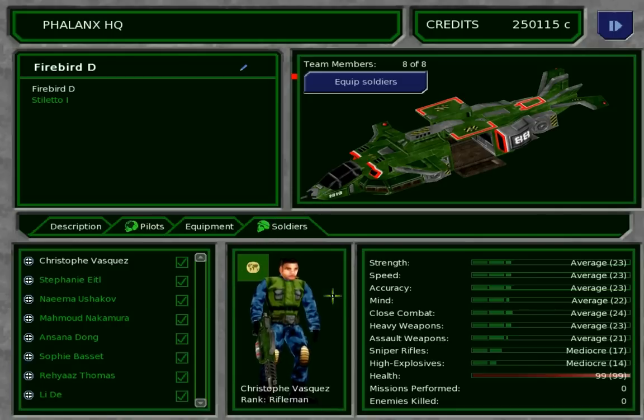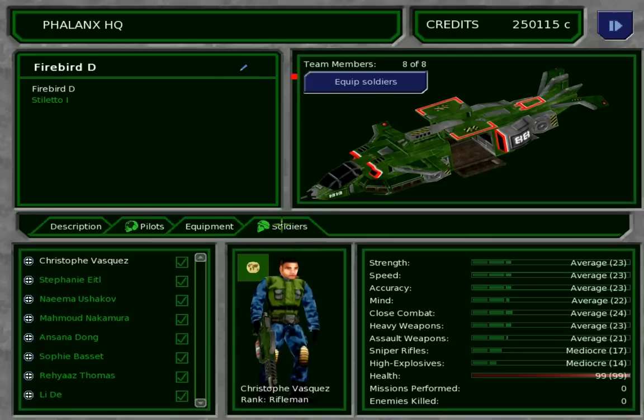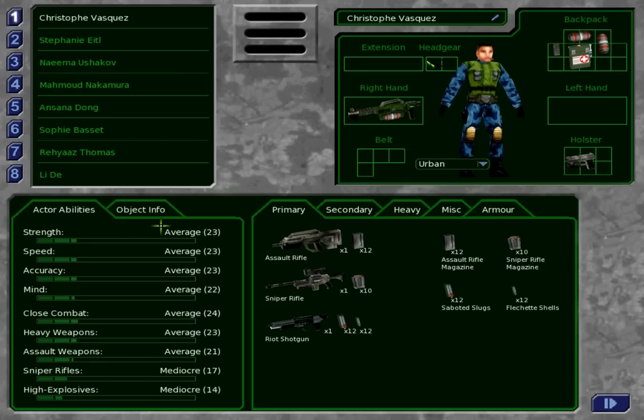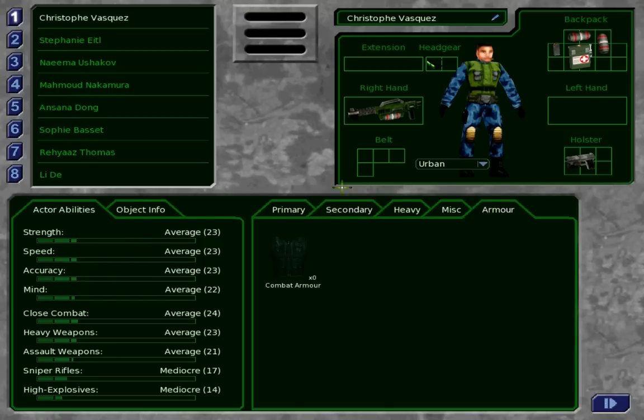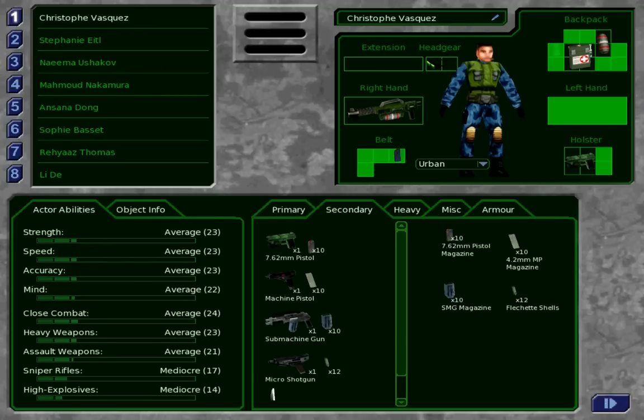Soldiers. Here's our soldiers — we have about 8. Instead of what they have, one guy's got a flamethrower, and I'm like, that's not gonna be any good. Those are his night vision goggles. I don't think he's wearing any armor. The flamethrower is pointless for me; I don't think he needs the ammo. That's pistol ammo. That's a bullet.